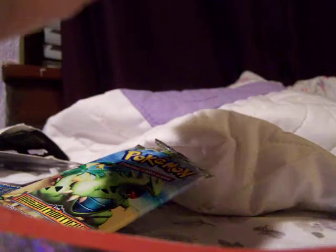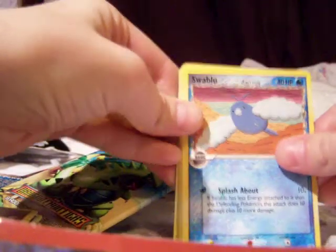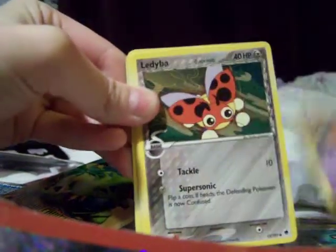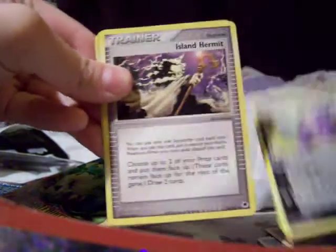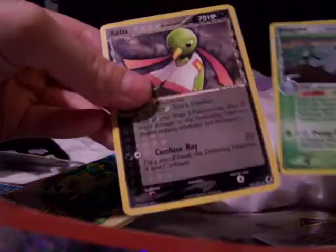I know this is the series you can get a Charizard Star in. So we have a Swablu, a Pupitar, Trapinch, Dratini, Altaria, Nidorino, Island Hermit, Quagsire Reverse, and a Zangoose.